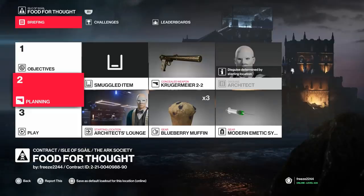What's up guys, my name is Mr. Freeze 2244. Last week I made a contract for you guys - it's well over a week now. This is the contract: we have to eliminate five targets. Two of them with a muffin, two of them with an apple, and one of them with a cheeseburger. This is basically how I did it.